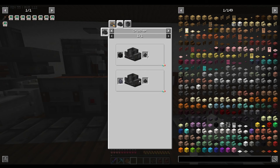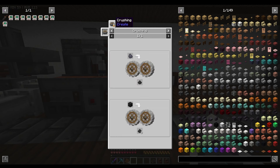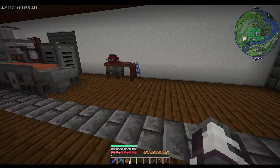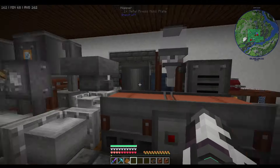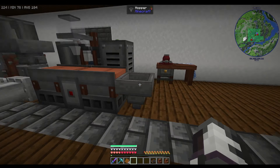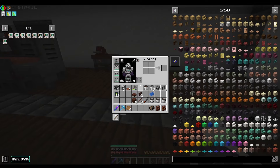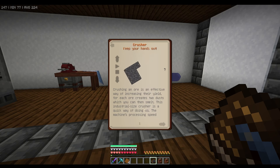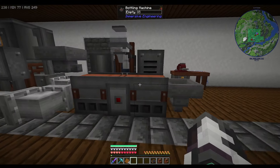Do we actually have to make a crusher just for this? We can't macerate it - oh my god. Well, I suppose it could go there. Let's have a look at automating this thing, hopefully it's easy enough. We'll build the heavy machine crusher - I'll get all the blocks for it. It's a little bit bigger than the other ones. I'll set this up as well because apparently we're going to need it.